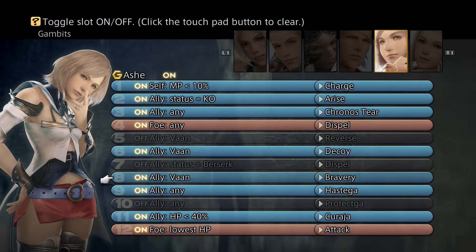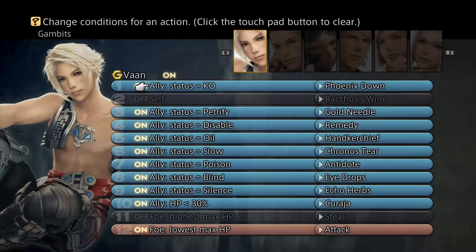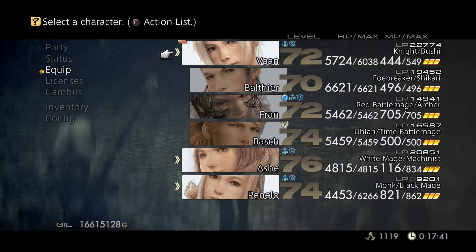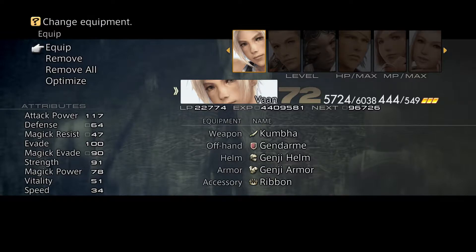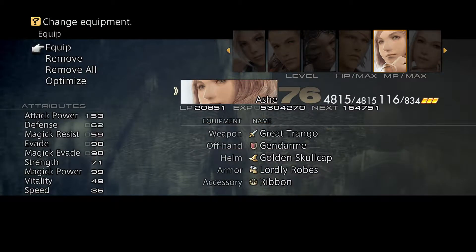A lot of the battles in this set of stages are going to be against elementals — some strong elementals as well. So I highly recommend that you try and get as much elemental resistant gear as possible. The Gendarme shield is absolutely fantastic, so that's what I'm going to be using. Ribbon is useful because you do get some status elements at this particular stage as well. I'm using ribbon on all three of my characters — make sure you check out my guide to collecting ribbons, which you'll find in the playlist for this series.